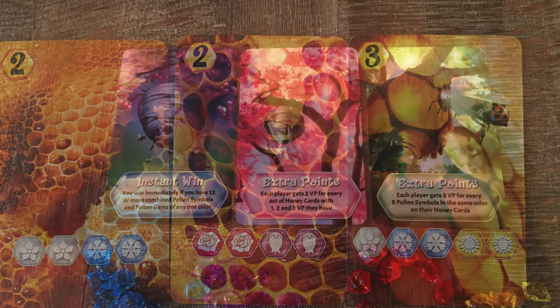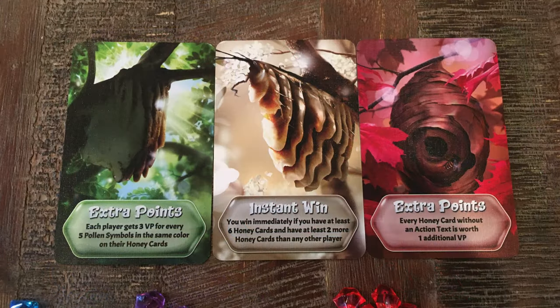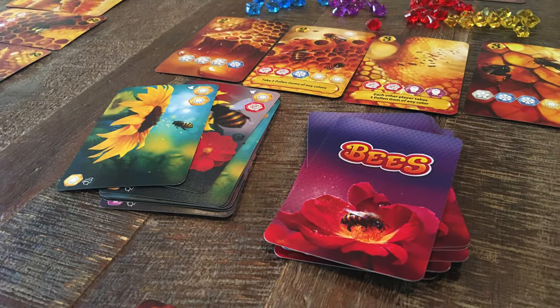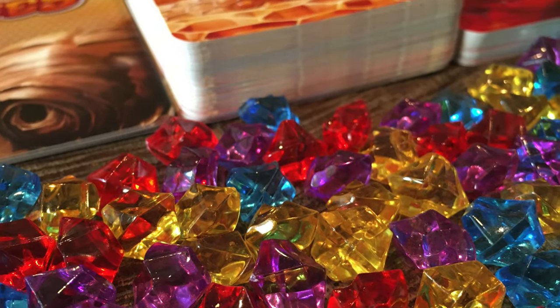The game does provide an advanced mode that places three beehive cards out with added victory points, conditions, or special rules. This causes your choices to be a little harder to make, but it still keeps the game light.